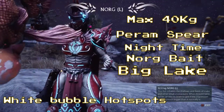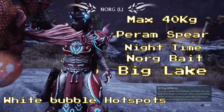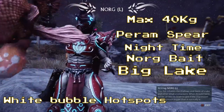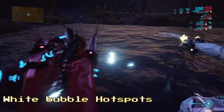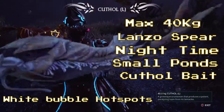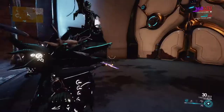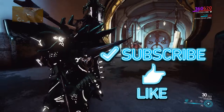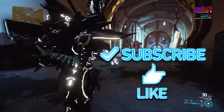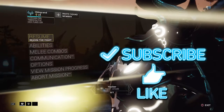Norg is another rare fish at about 40 kg, requiring the Piram spear and norg bait — only available at nighttime in the big lake. Look for white bubble hot spots there too. You might occasionally catch a boot instead of a rare fish. Finally, the cut hole requires the cut hole bait and Lanzo spear, found in small ponds at nighttime only — also look for white bubble hot spots. Thanks for watching — subscribe, leave a comment if you have questions, and I'll be there to help. This is HBK Grant signing out!